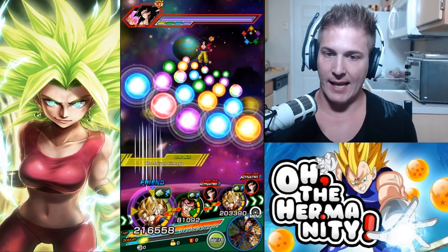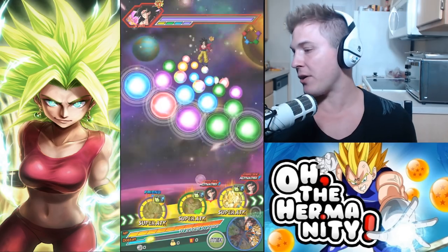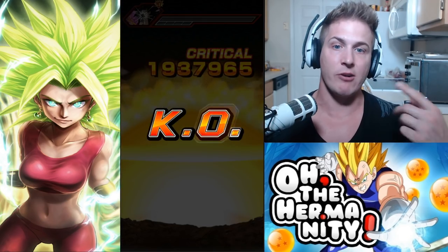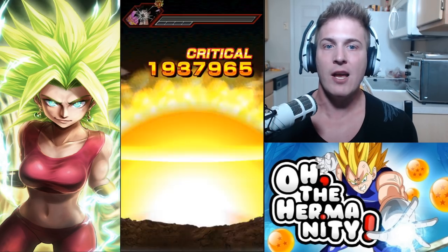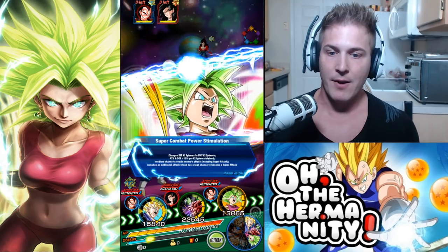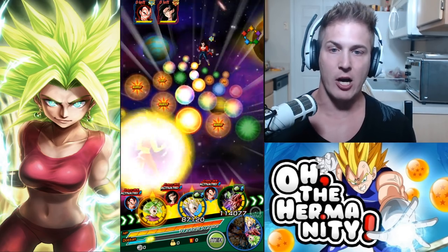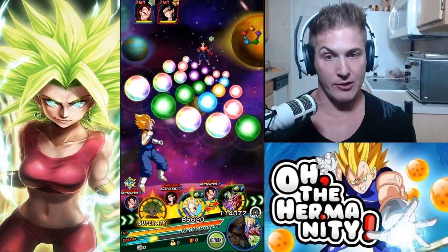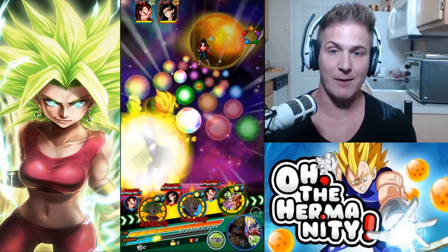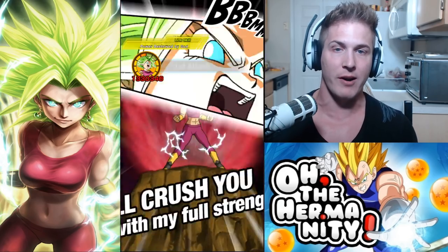Any time we get a rotation without Kefla, we're just gonna take out the boss as fast as we can. Every single unit on this team is rainbowed, so all the attacks and blocking you're seeing are with rainbowed units. Keep that in mind — it's not a true isolated showcase, but it gives you an idea of what to expect. Kefla came out — we have the orb change, so we're definitely gonna get a super attack off. That's one of the benefits of the orb change: she ensures that at least one of her attacks will be a super attack.